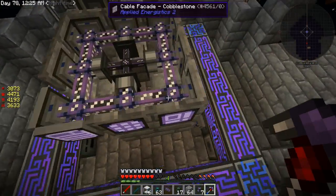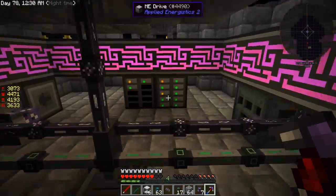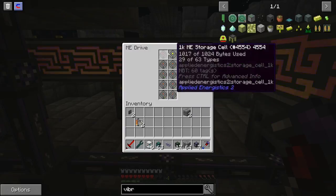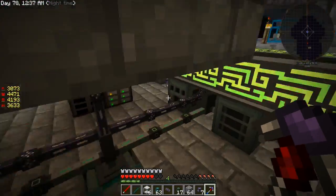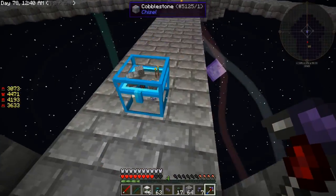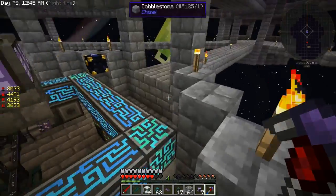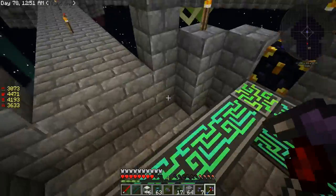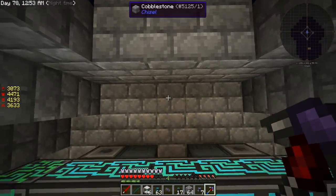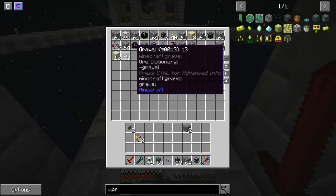Now that's all nice and neat and set up. I'm going to keep adding these into the system as we go along the sides. Another thing I want to get set back up is the automation of dust, gravel, ores, and sand — we're going to need those for different things like clay and stuff.